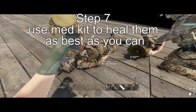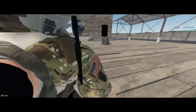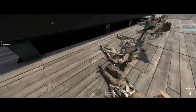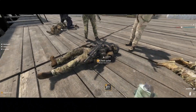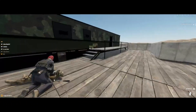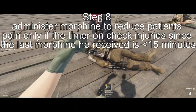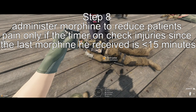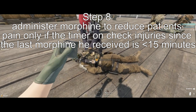Step 7: use a medical kit to heal them the best you can. Step 8: administer morphine to reduce the patient's pain, only if the timer on check injuries since the last time he received morphine is less than 15 minutes.